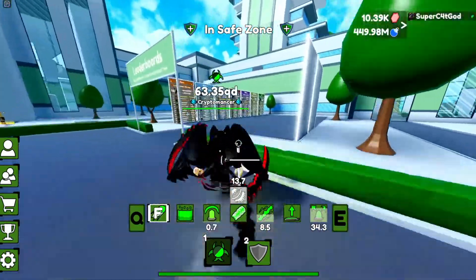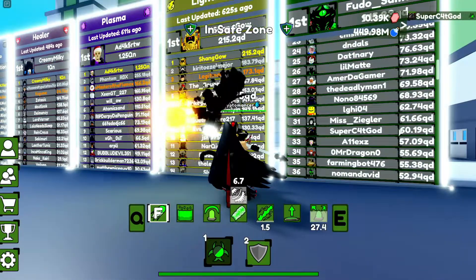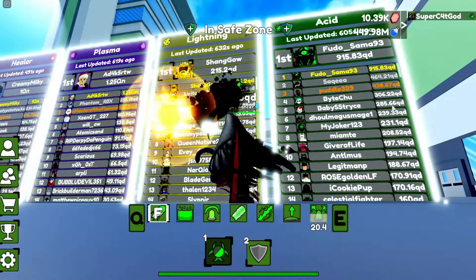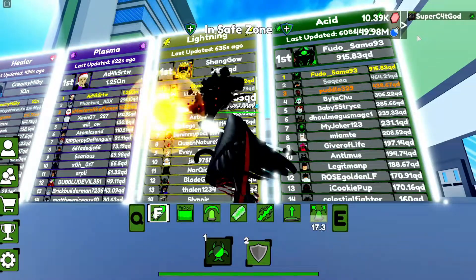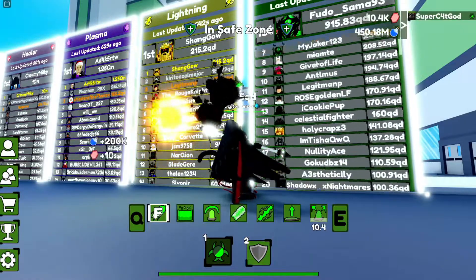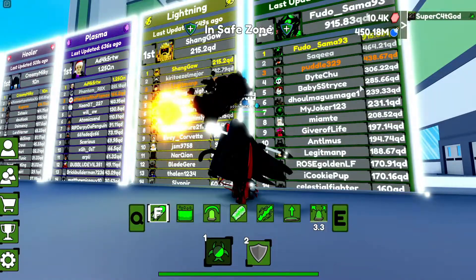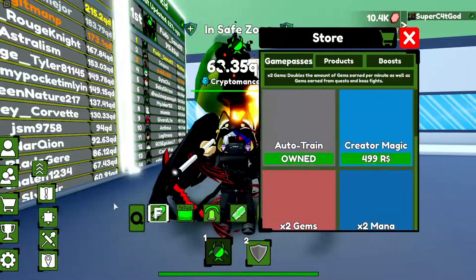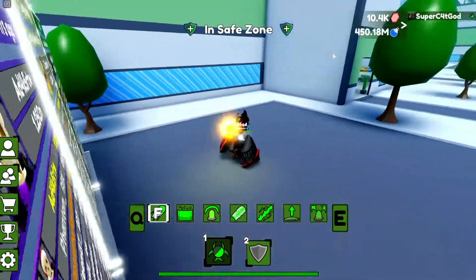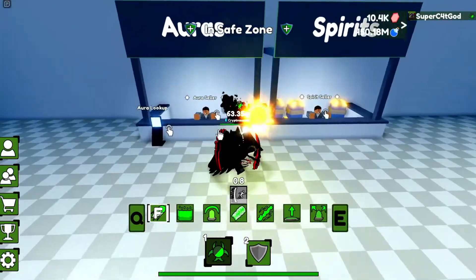Before we end, let's check where I am on the leaderboard. I'm around 30-32 in rank — it's 60 QD, well technically close to quintillion, which is pretty crazy. Getting higher on the leaderboard is going to take a while because it starts to get a lot more pay-to-win the higher up you go. I do have auto train, two times mana, two times magic, and multi-cap, so I guess I'm kind of pay-to-win.